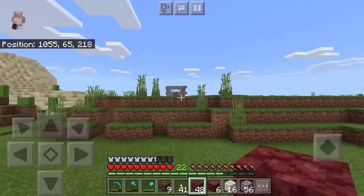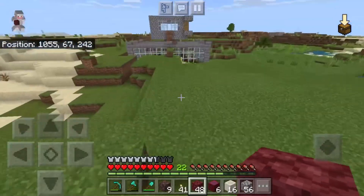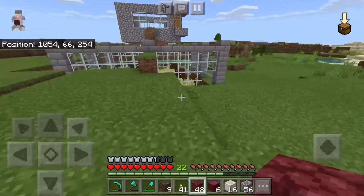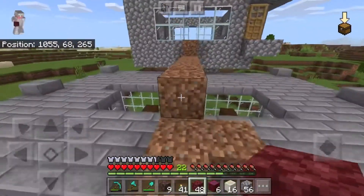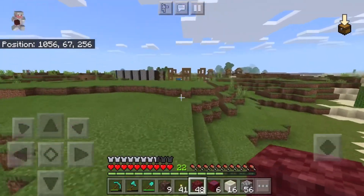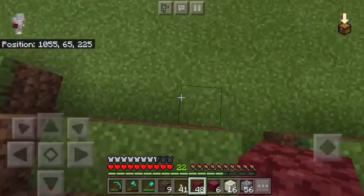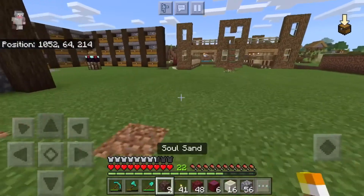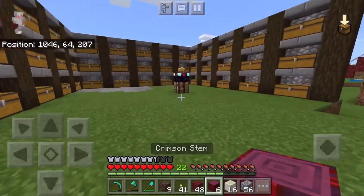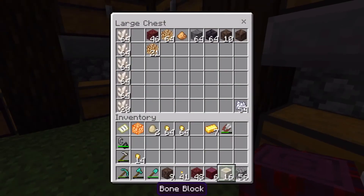And if you're wondering what this is — this was my failed attempt at the villager farm. It did not go as I thought it would. They didn't work at all. So I'm gonna need to figure out a new way to breed the villagers and stuff. But that will be for another episode. For now I'll end the episode here — hope you guys enjoyed this episode today and I hope you guys are ready for the next one. Peace.